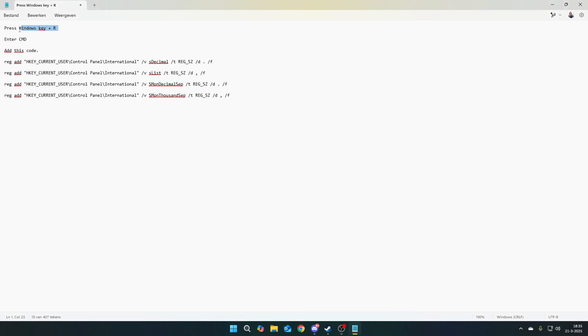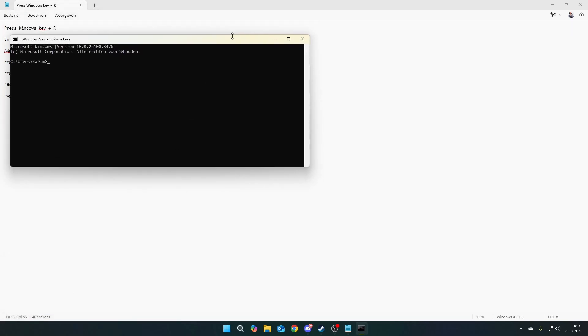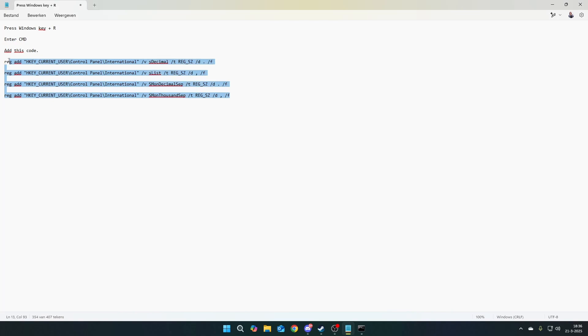First thing you want to do is press the Windows key plus R, then you'll get this screen. Make sure CMD is typed right here, then press OK, and you'll get this screen.